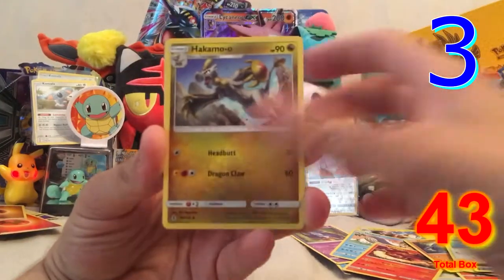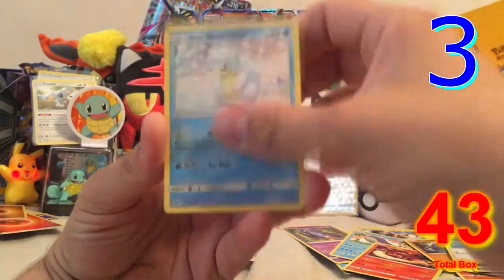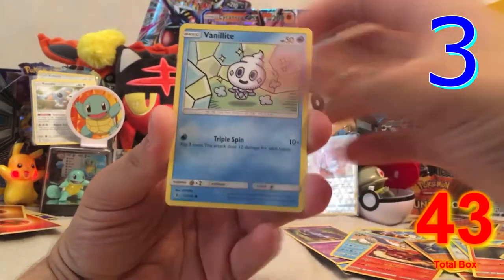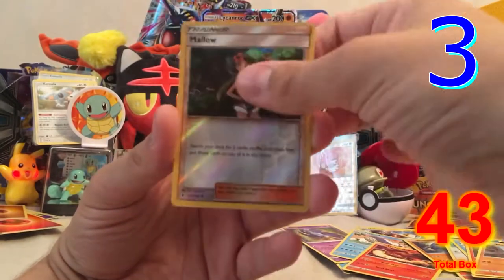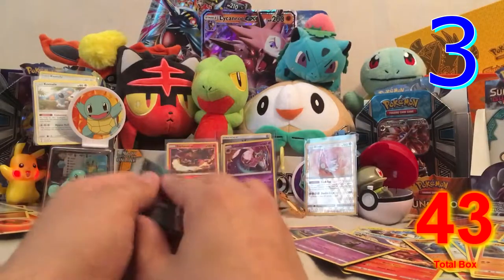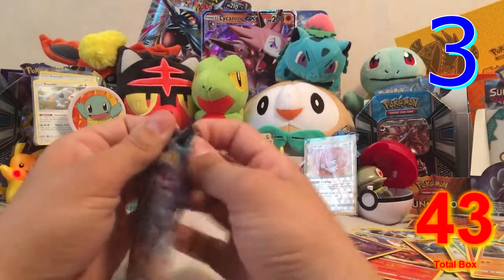Pack eight: Altar of the Sun, Hakamo-o, Gliscor, Sandshrew, Clefairy, Litwick, Gligar, Sneasel, Mudbray, a reverse hollow — awesome card — and a Gothitelle regular rare. Alright guys, last pack — let's see what we can get!